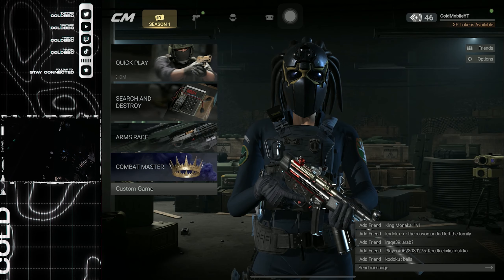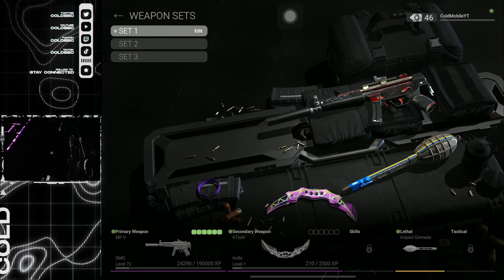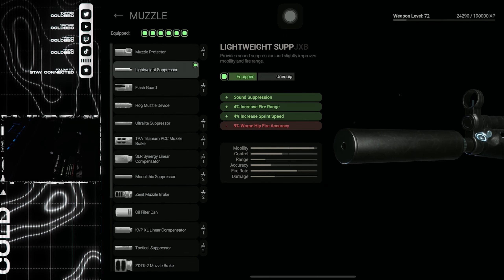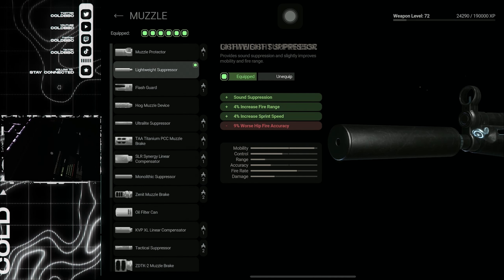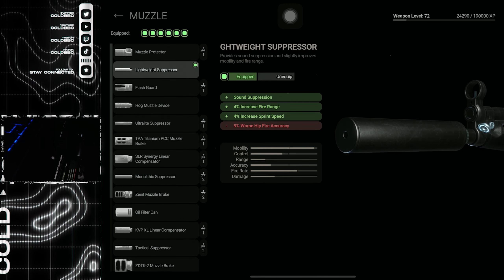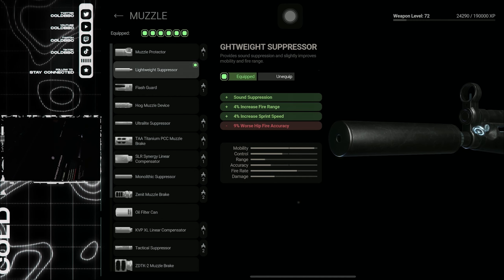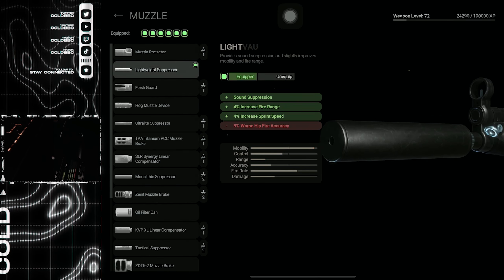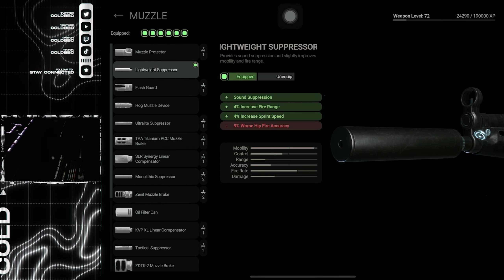Before you get into a custom game, there are a couple things you need to do. First, go into the guns, click mods, and look for attachments that say 'increase sprint speed' — that's the most important part, because you're going to be running around wanting to get the most XP possible. Keep looking for the highest increased sprint percentage. For the muzzle, it was the lightweight suppressor on the MP5.